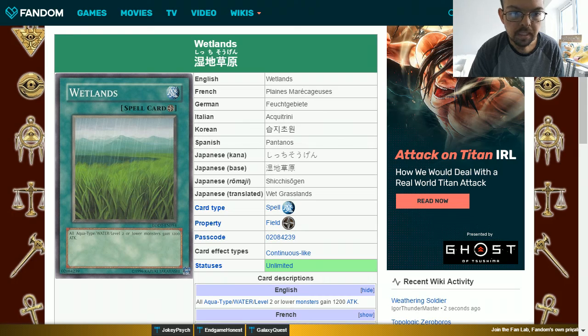Wetlands is a field spell card with the effect: all Aqua-type Water level 2 or lower monsters gain 1200 attack. This is effective for monsters who would traditionally be quite weak — some of the frog monsters who would have only a couple hundred attack points, but with the effect of this card, they could be into the 1500s or above.